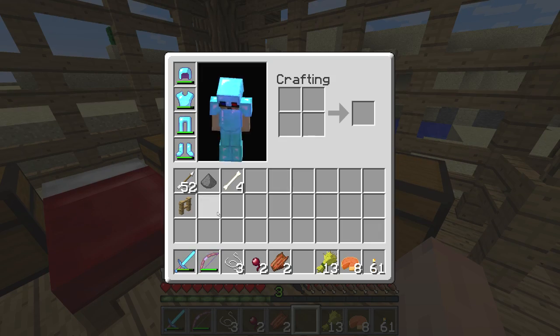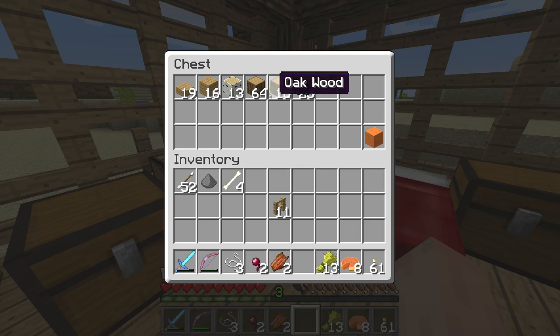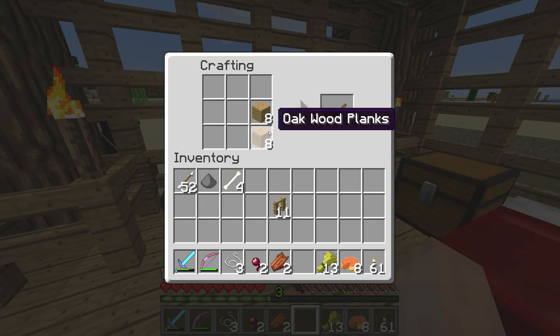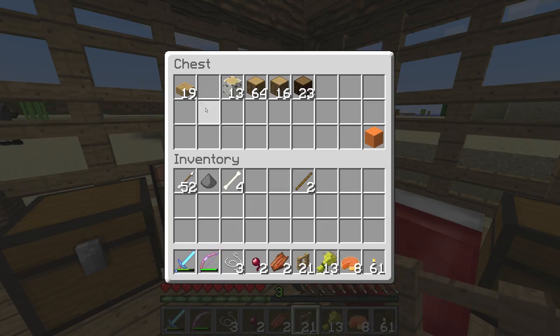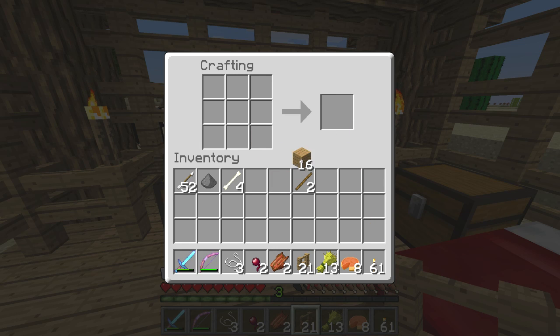So we need more fences. I'm going to make a few. Let's make more sticks. I'm going to need a fence gate as well. Some more sticks — there we go, and then this in the middle. Like that.